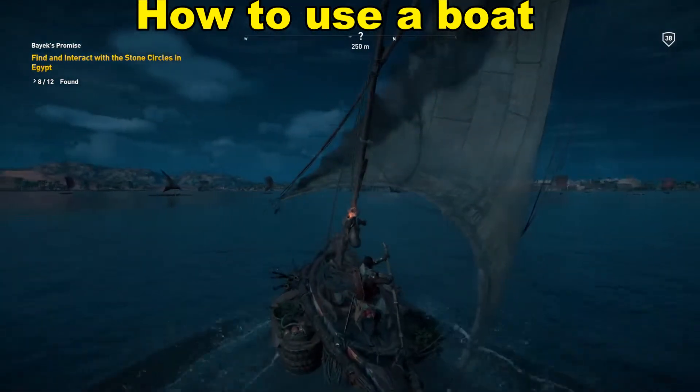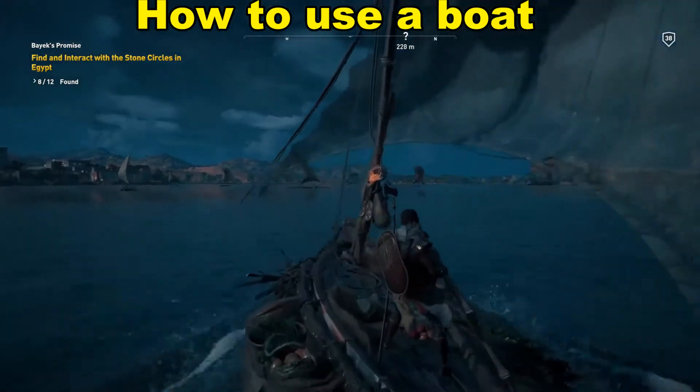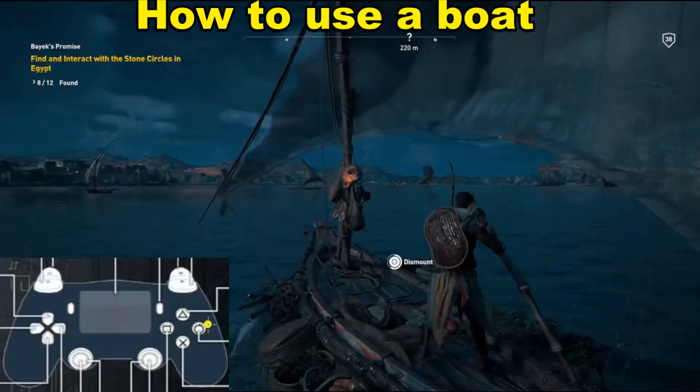Boats are fun because you can ride them really fast, but how do you stop them? If you'd like to stop the boat, if you see right here there's this option called dismount. What you're going to want to do is hold that button down until it goes all the way around in a circle and you're able to dismount.